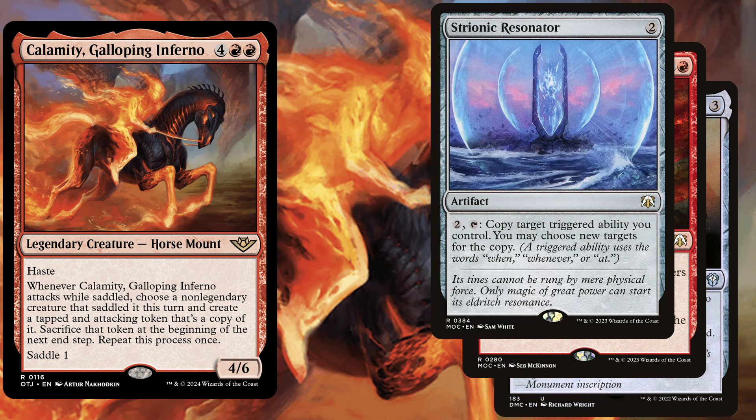Strionic Resonator, a 2 mana artifact. For 2 mana and tapping it, copy target triggered ability you control — you may choose new targets for the copy. Calamity's attack trigger is a triggered ability so we can copy it with Strionic Resonator. Now imagine getting 4 Terror of the Peaks on attack.